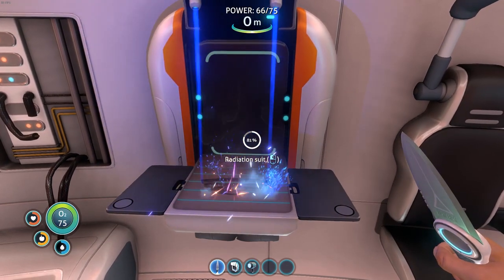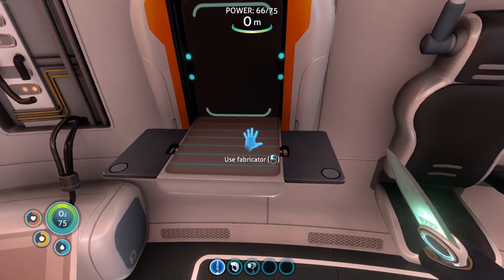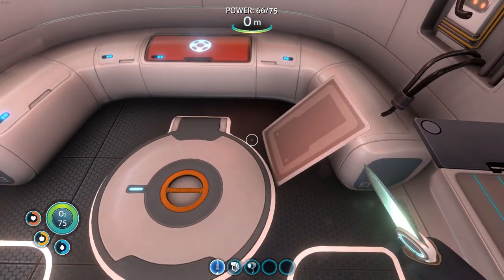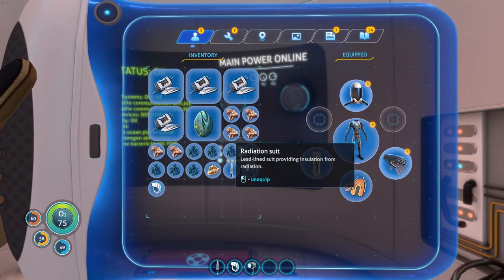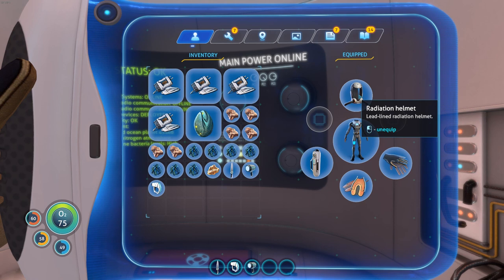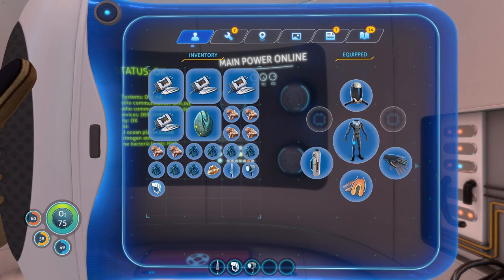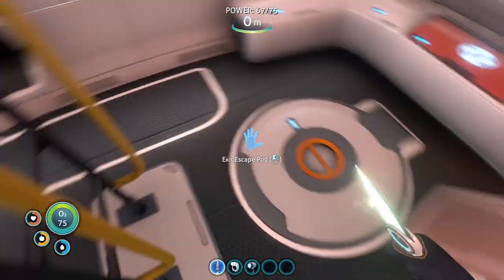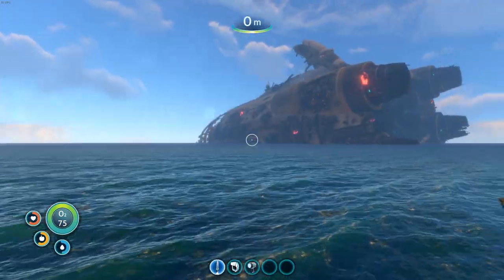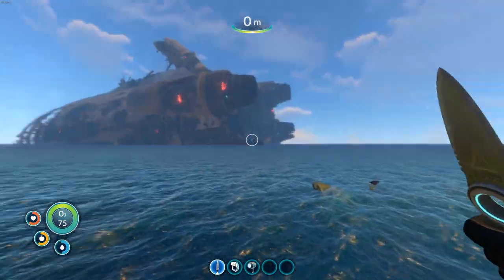That takes a while — it's a big one. There we go — it automatically upgrades. Radiation helmet, lead-lined radiation helmet, and radiation suit — lead-lined suit providing insulation — and radiation gloves. Awesome! So in the next episode, how about we go and check that bad boy out now that we're radiation-suited up? I think we should go and check it out in the next episode — let me know what you think.